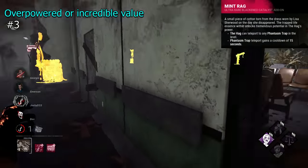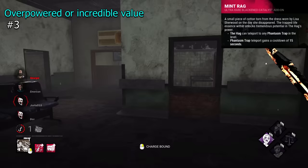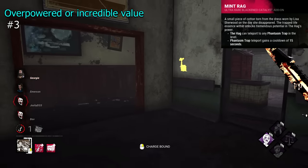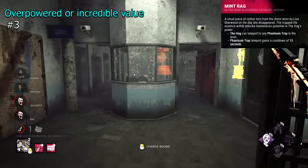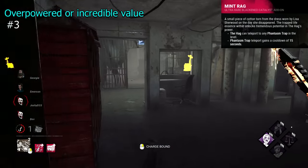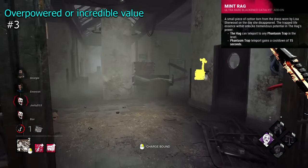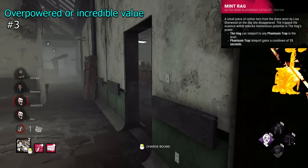Mint Rag is a pretty crazy addon — it lets you teleport at will to any of your traps from any range, with the only drawback being a 15-second cooldown. This addon is incredibly good. Cross-map teleports and being able to instantly apply pressure from a range is just something else. Hag is already very strong, but this addon does push her into OP.